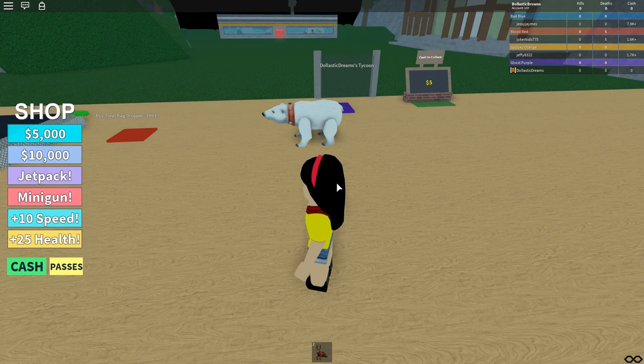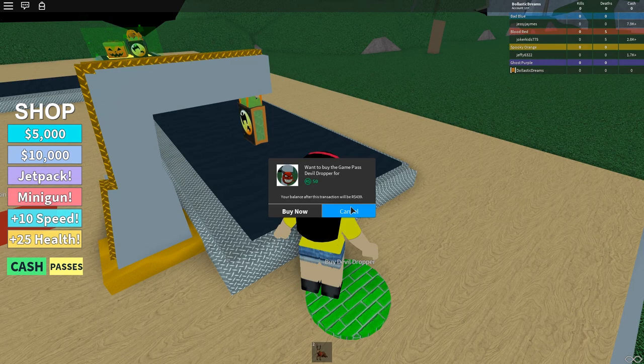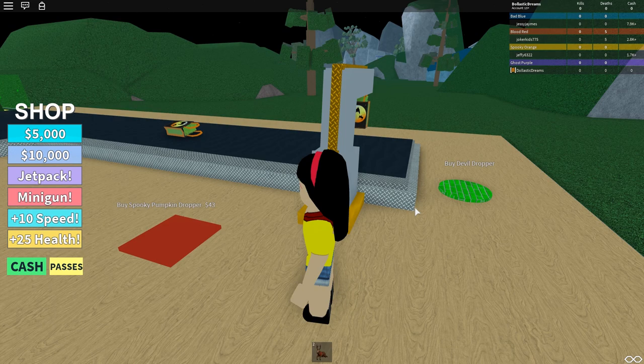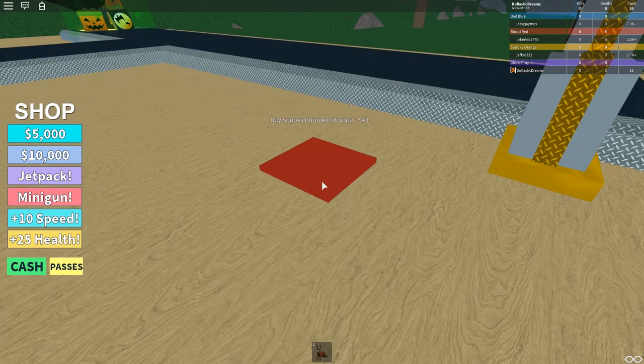We're going to go ahead and buy this trick-or-treat bag dropper. What is this — buy devil dropper? Oh no, that's for money — no no no. The salesman is kind of pushy, it's like I said no but then he's like 'are you sure?' Let's see how much we've collected because the next one looks like it's already 43. How do you go from free to 43? That's a big difference — we need to wait a little longer.